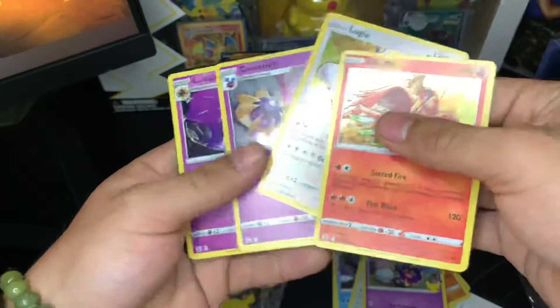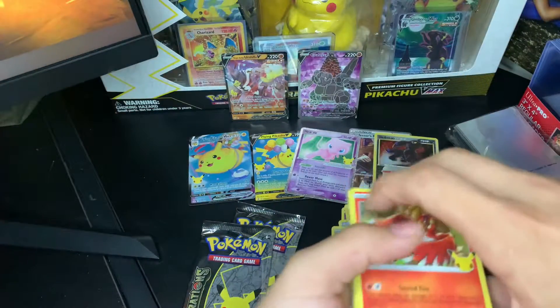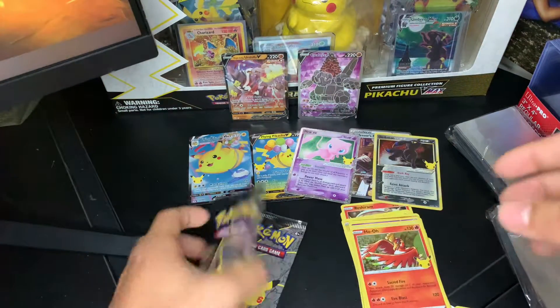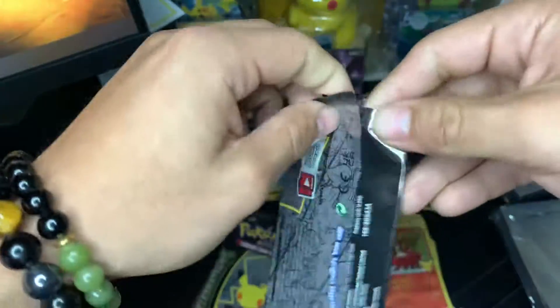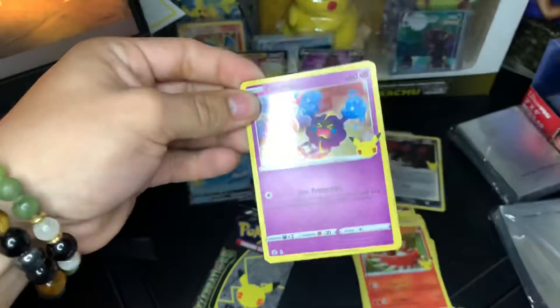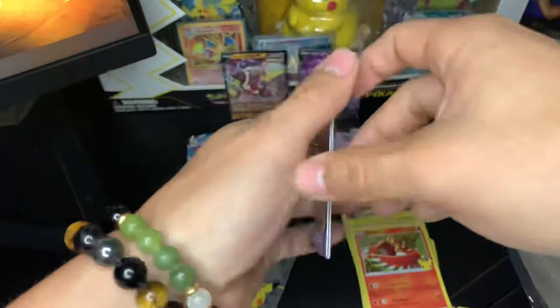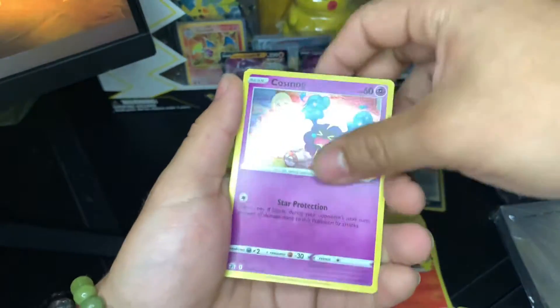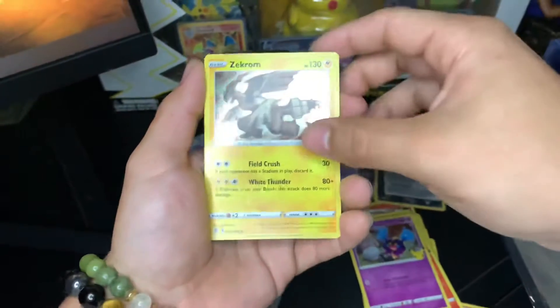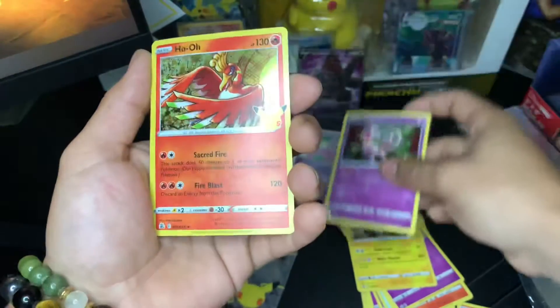Let's see what we got next. There goes our code card. So we got the code card right here, do our card trick. We got a Cosmog, a Zekrom, a regular Mew, and a Ho-Oh.